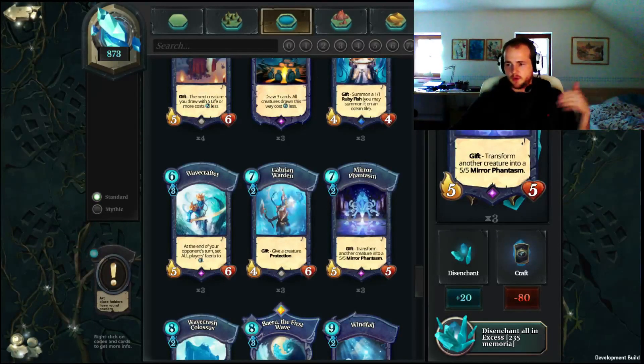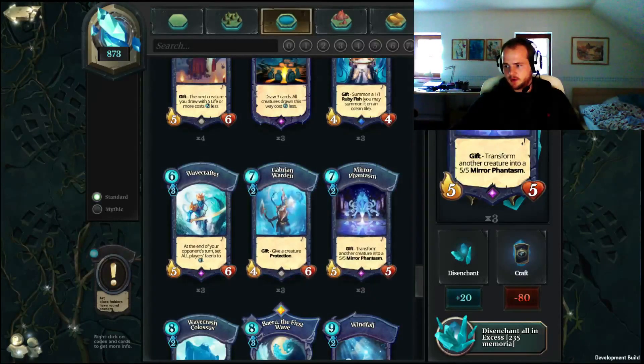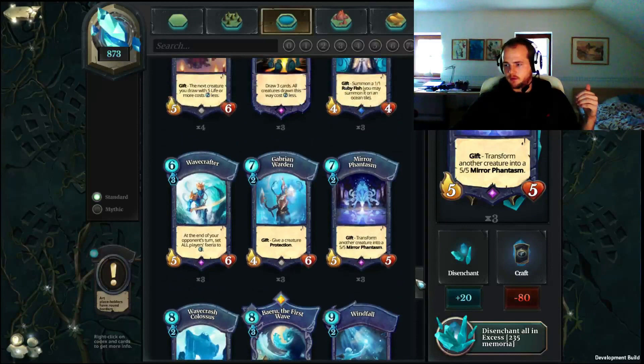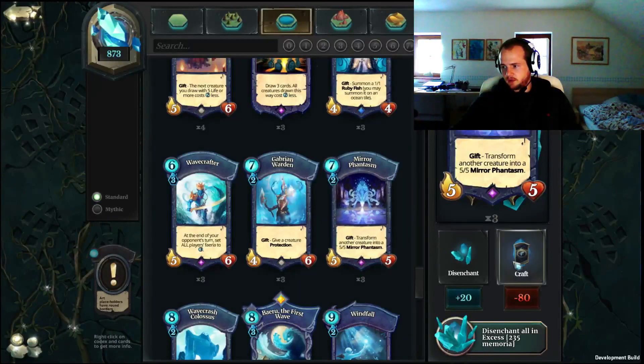Another reason to keep holding your cards and craft as late as possible is balance patches. If a card gets nerfed, you get a full refund. For example, if you have four Mirror Phantasms and don't need the memorial right now, just wait — if the card gets nerfed, you'll get 80 back instead of 20.